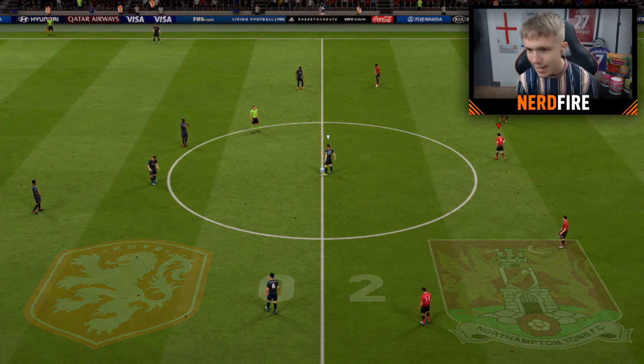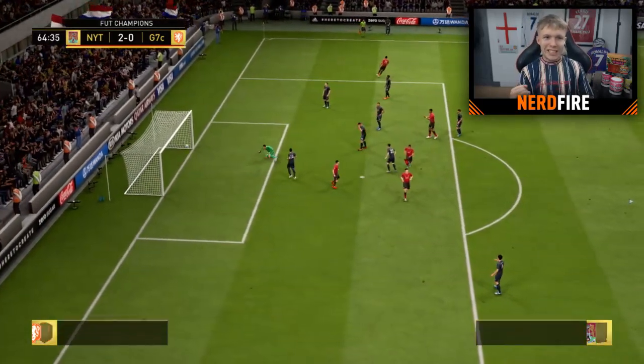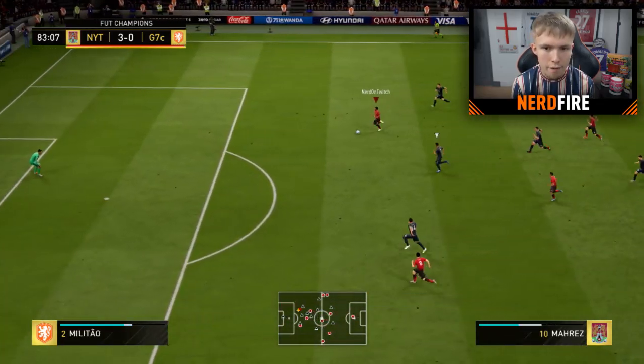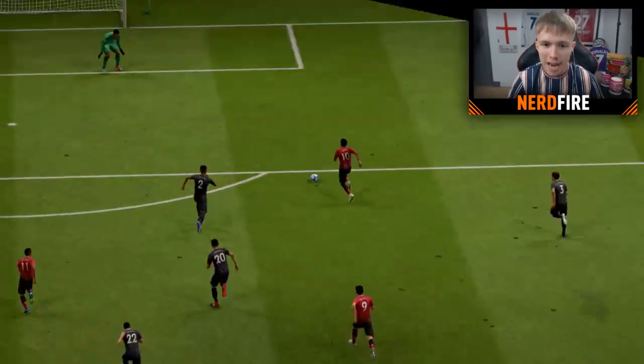We can't make any changes at half time because we have no subs — just the starting 11 and the bronze players on the bench. Straight into the second half. Havertz with a drag back and slots it home — yes! Three nil! Havertz with the third, what a finish, what a player. Then Mares again — makes it four nil! Riyad Mares, what a finish! We are four nil up with the subscriber team.